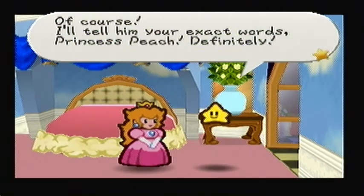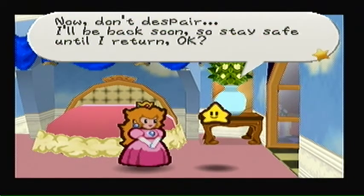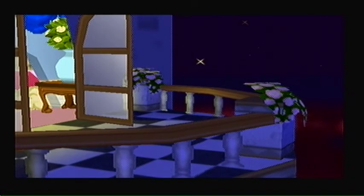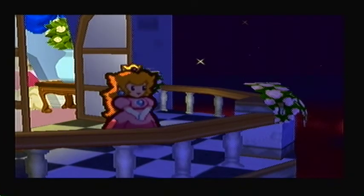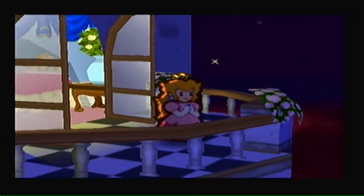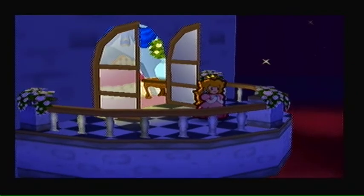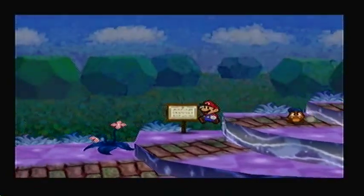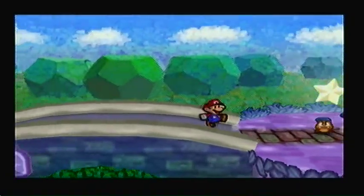Alright, so he's pretty much just gonna go down and deliver us something. He's gonna deliver us the lucky charm — she just escaped him. The lucky charm is that item I told you about that lets you use action commands. So once we get that, then this LP will really kick it and start getting interesting, because this is so far being really boring.